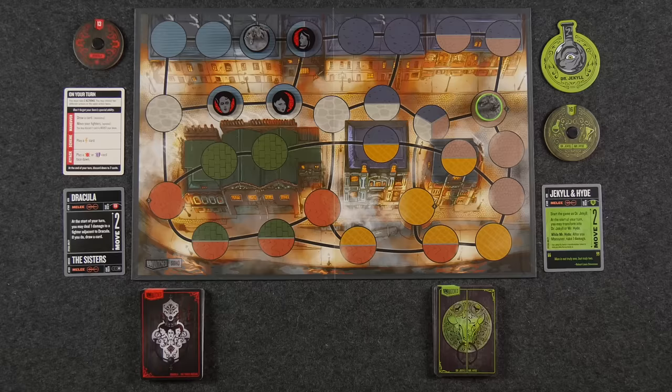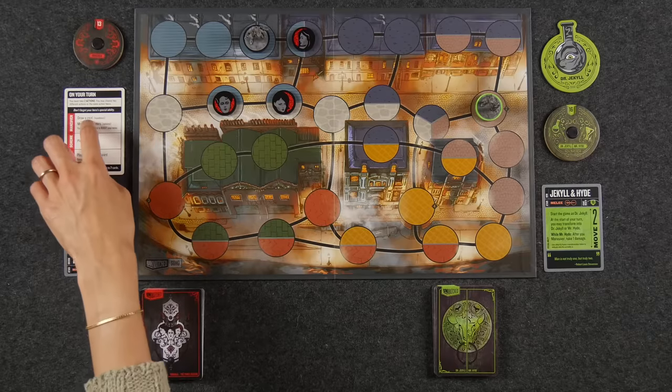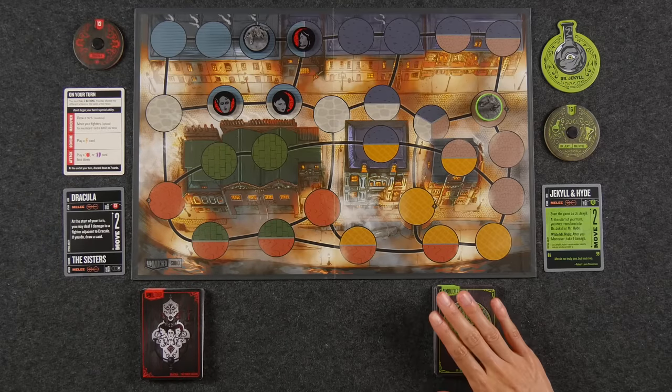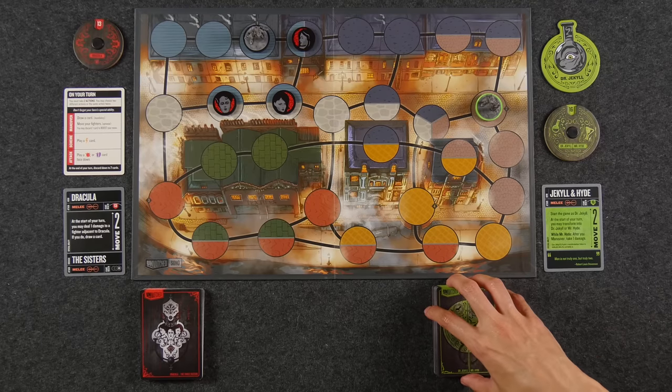If you've never played Unmatched before, sidekicks do not count toward winning. Naveen's sidekicks each have a health of one — if I hit them for one they get removed from the game and don't come back. But I don't have to defeat them to win; I only have to bring Dracula's health down to zero. Each character has their own unique deck of cards thematic to their character's story. At the start of the game, you shuffle and start with a hand of five cards.